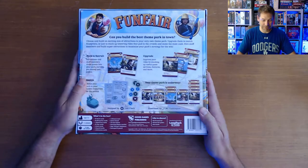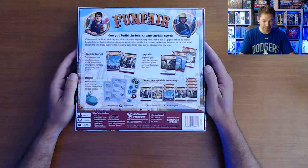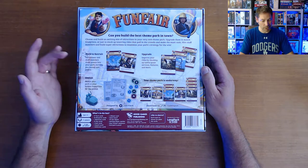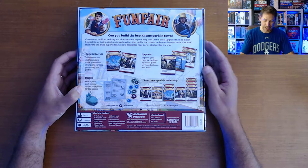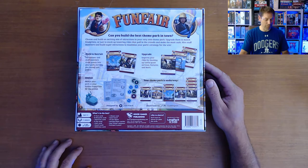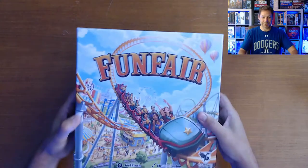So this one says Funfair — you're trying to build the best theme park in town. Choose and build an exciting mix of attractions in your very own theme park. Upgrade them to match blueprints or just stack up towering rides that pull in the crowds and make the most cash. Hire staff members and build super attractions to maximize your park strategy for the win. You're going to build and recruit, upgrade those sites, design — matching your park to your hidden blueprints for big points — and create your overall theme park. This is a game for 14 and up, 2–4 players, 15 minutes per player. Let's take a look and see what's inside the box.